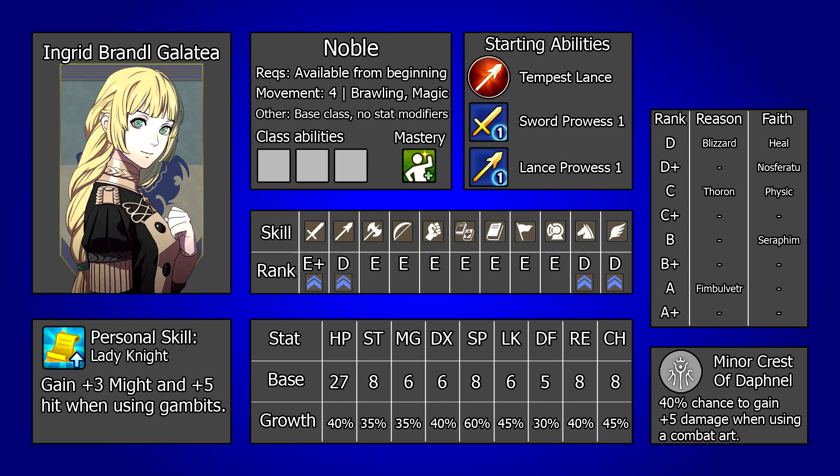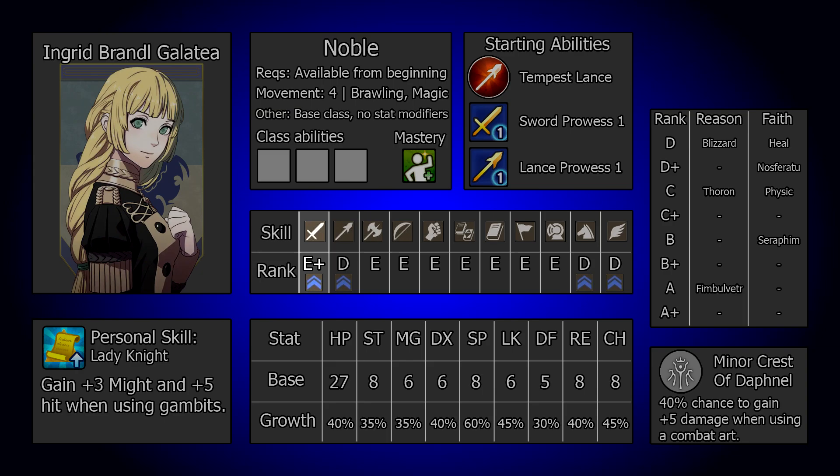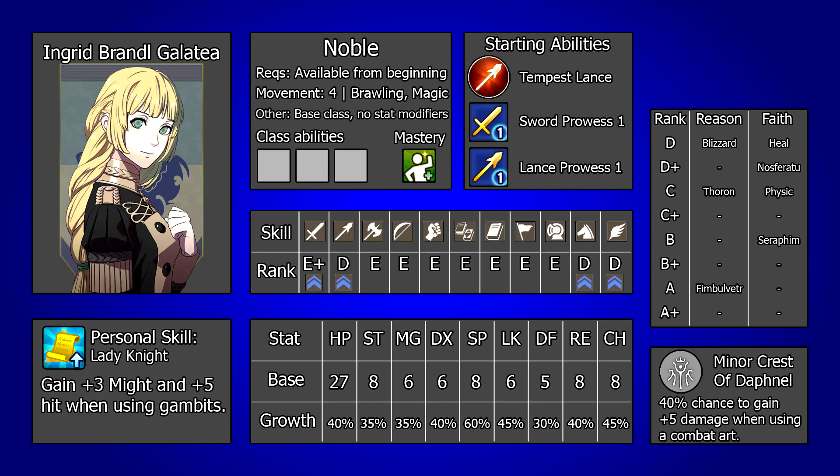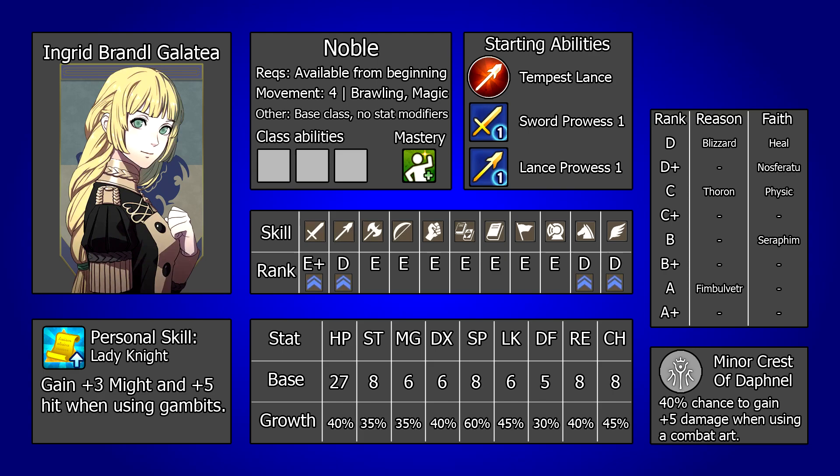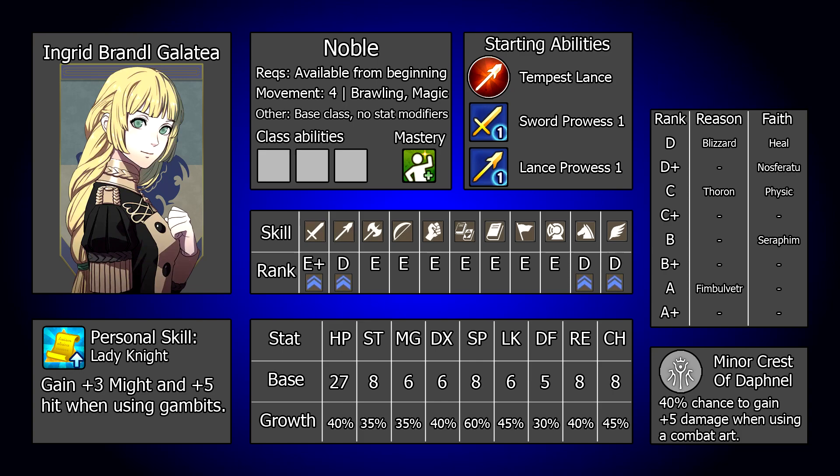Moving on to look at Ingrid's skill spread, the thing that really stands out here is that it's all boons — there are no banes or budding talents, just 4 boons lying in swords, lances, riding and flying. So regardless of what you want to do with Ingrid, she won't be slowed down at all in any area when raising her skills, and 4 boons is not a small amount either so she will be accelerated pretty frequently. Honestly this is really nice and can aid her a lot with being extremely flexible.